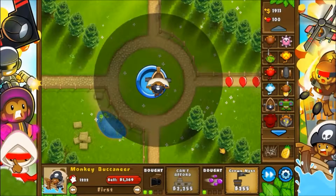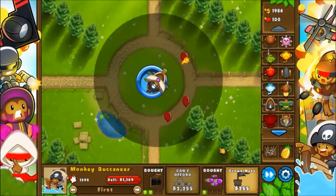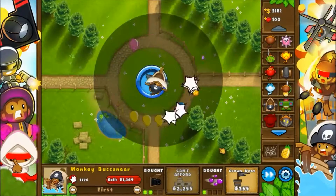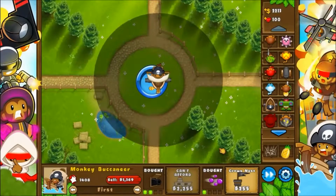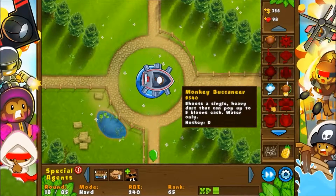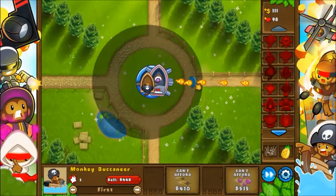If I lose on this one I'm just gonna go full boomerang thrower and destroy everything like I usually want to do. I'm going to go with another Destroyer — specifically because of the specialty building which allows them to pop lead and camo bloons right from the start, which is very helpful.